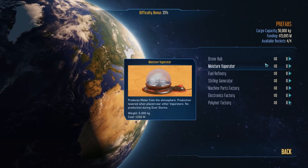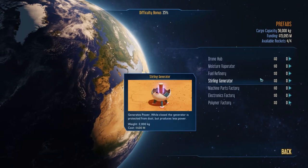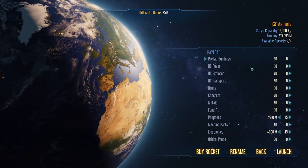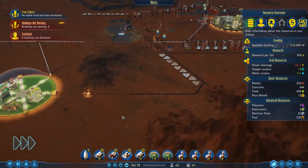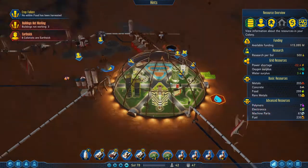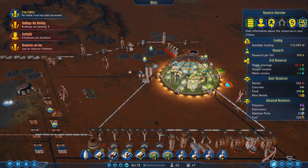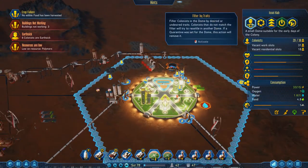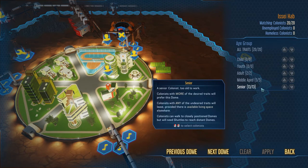We definitely have a problem here. I can build drone hubs now, some moisture evaporators — we're not quite at the point where we're making them but I've got enough in stockpile. Sterling generators are doing okay as well. We're going to have to start thinking about some sort of passenger replacement service over here, because almost everybody who's homesick at the moment is actually senior and outside of the workforce anyway. Filtering by age group — they're all old. 13 of them are old — that's why we don't have anybody to come back in.